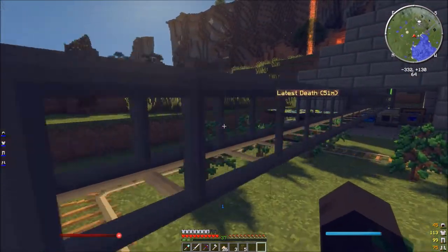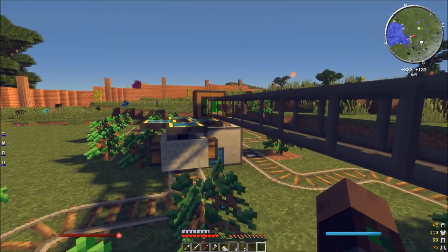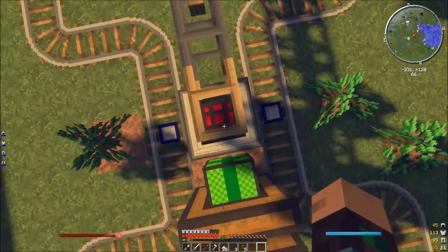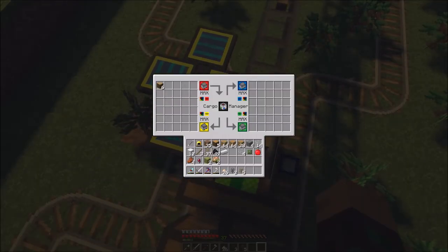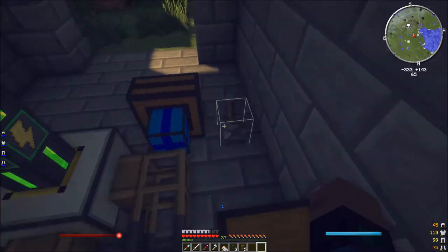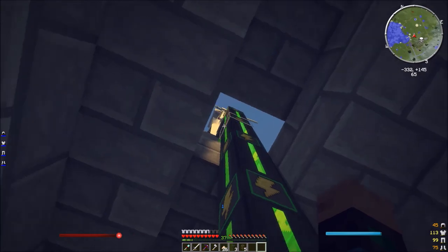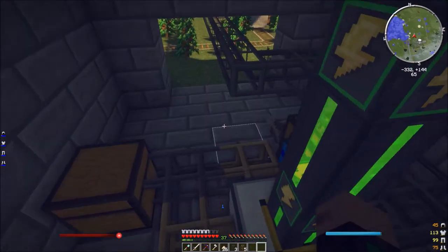It'll slowly start pumping it out, as you can see, which is very cool. The sawmill — it will come through this little pipe right here, all the way around and over, and then will feed into the side. We've got power input coming in — let's see if we can grab it. 80,000 RF! It's actually saved up 80,000 RF. It's just been sitting up there working for all this time.